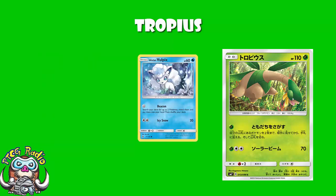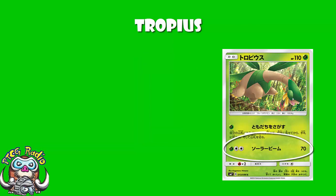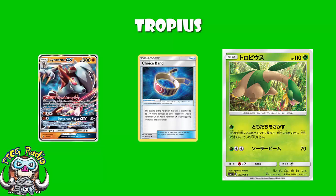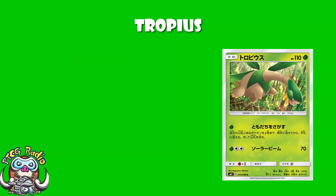There is a second attack here: grass, double colorless, 70 damage. If we're being kind, we can say that with a Choice Band this will get a one-hit KO on a Lycanroc. But come on — three energy, 70 damage? If that's the best thing this has got going for it, leave it in your binder. At least it's a common. That is the nicest thing we can say about it.